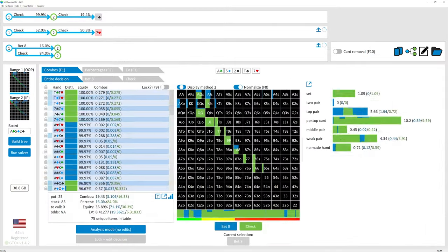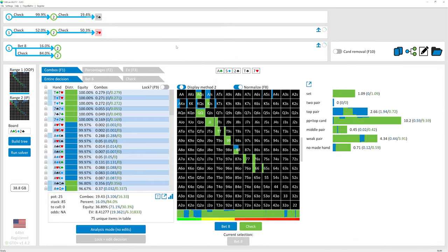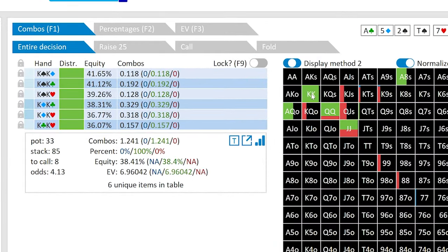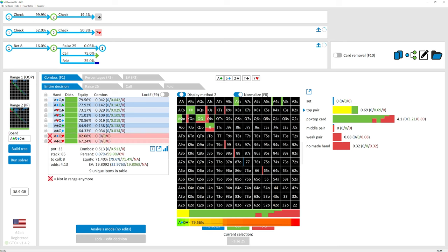For extra context, let's go through the GTO+ file, which is included when you buy the advanced poker workbook. Looking at the game tree: should hero call here? Based on how the hand played out — check-check flop, check-check turn, villain bets $80 on the river — notice that pocket kings shows 100% green, which means it's a call. The solver definitely likes calling here with all these hands, and will also call with ace-queen, and even pocket queens and pocket jacks are called a decent chunk of the time on this particular board.